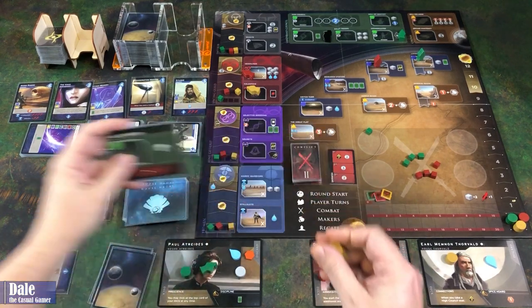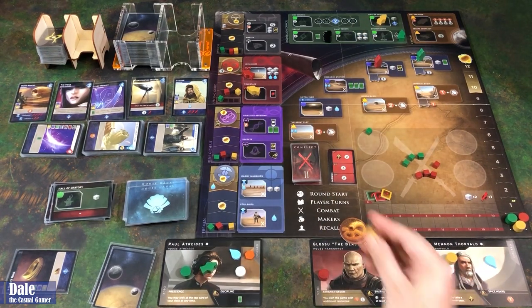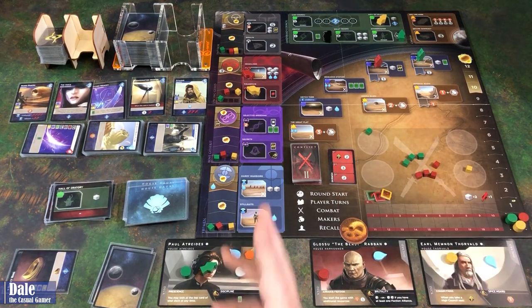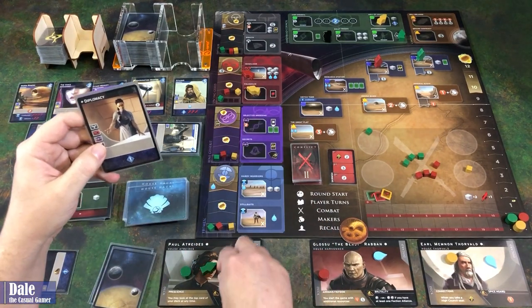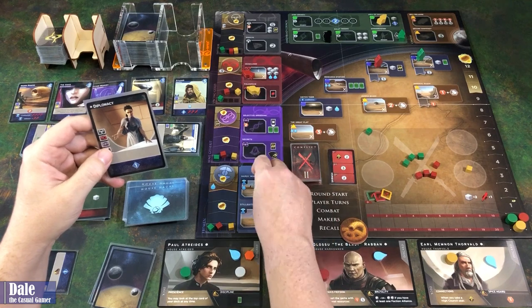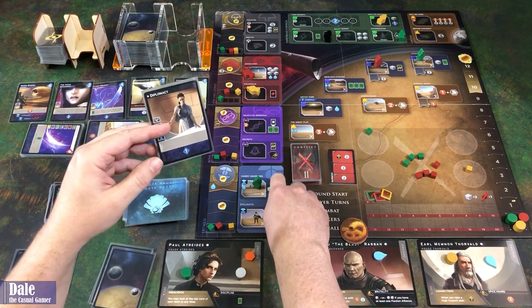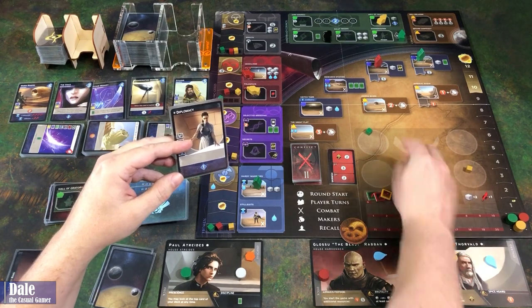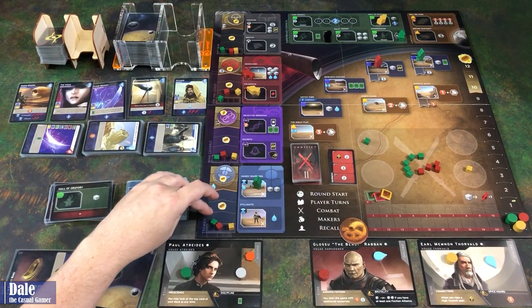Back to us — we know we've got someone here that wants to fight. So we're going to play diplomacy, which allows us to go to any of these faction symbols. We'll place over in the hardy warriors space. There's a cost — we need to pay a water. And the reward is we get two cubes, which we choose to put in the combat area. We can also move others over, but we'll hold on to this. We also go up one on the track here.